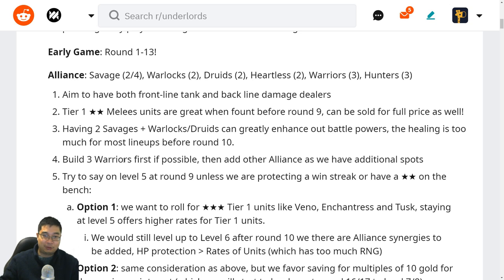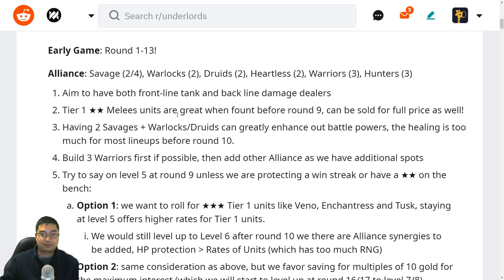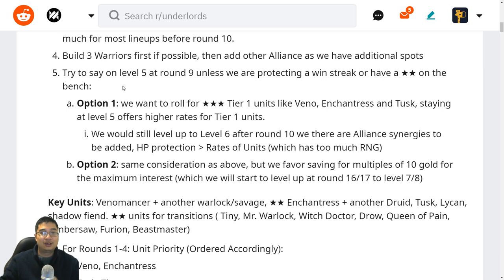Savages really excel with Heartless as well, because the armor reduction amplifies the physical damage we deal with the Savage buffs. We still want to build three Warriors if possible, because they are the solid front liners. By building three Warriors we can build other alliances from above as well.